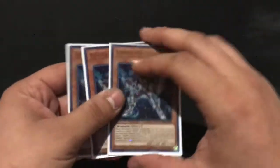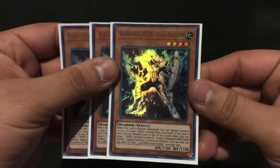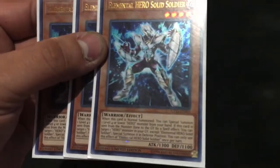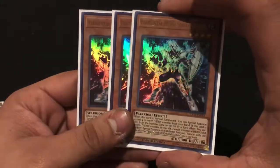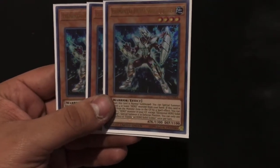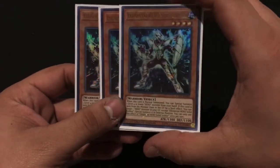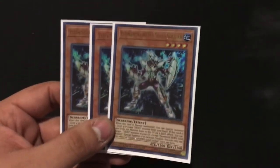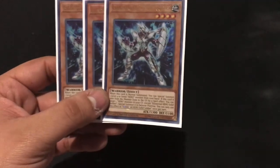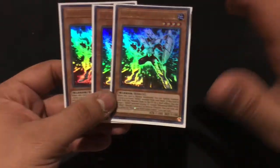Right off the bat, three Elemental Hero Solid Soldier — one of the newest Heroes that came out a couple of years back. Solid Soldier is a solid monster. He lets you get more out of your normal summon, brings back a Hero, summons out an extra monster from your hand. And if you use him as material for a Mask Change fusion or an actual fusion with Polymerization while he was on the field, you can bring back a Hero — just any Hero from the graveyard. You can only use one effect per turn.